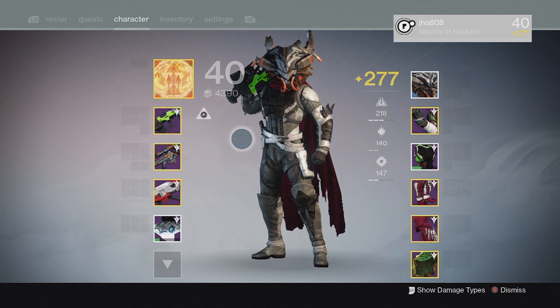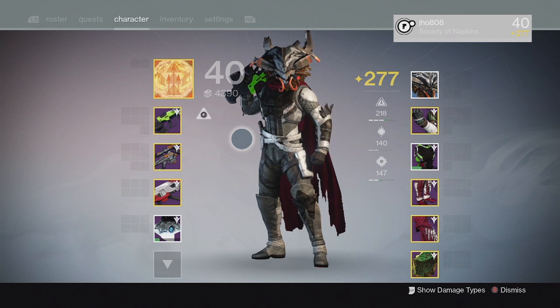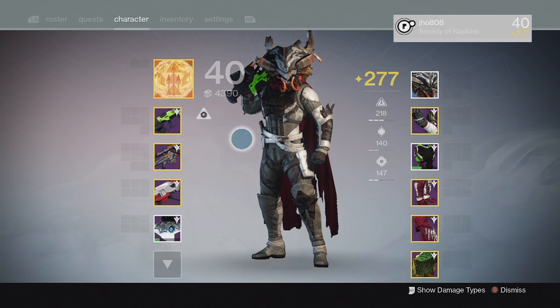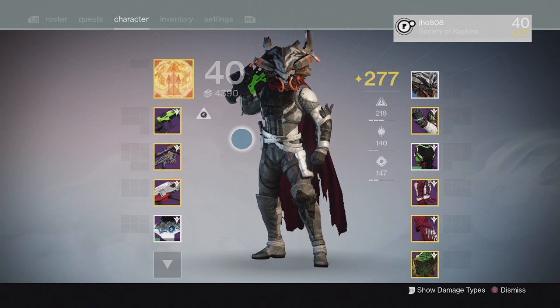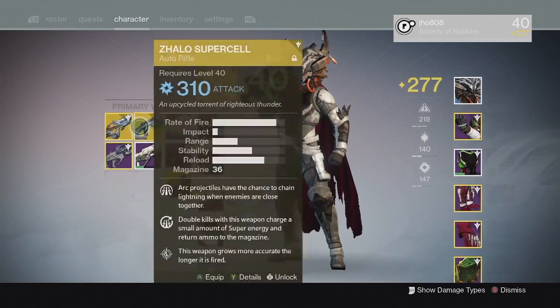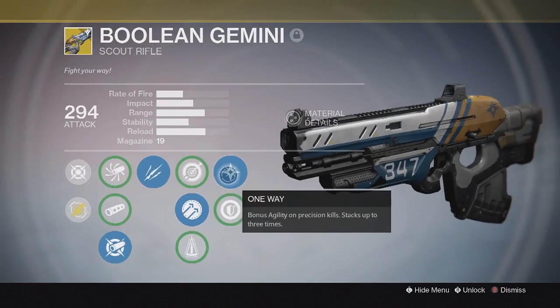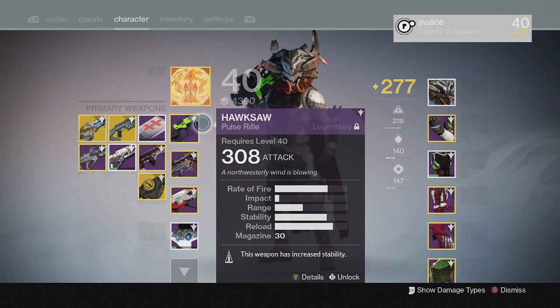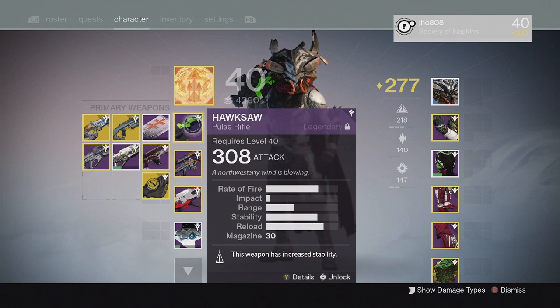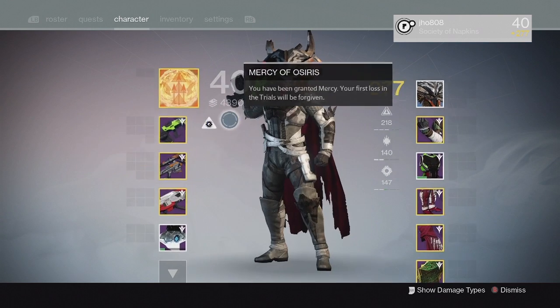In terms of Scout Rifles, the Hung Jury from the Dead Orbit vendor is pretty solid. Tlaloc is really good as well, but you need to be a Warlock for that. The Boolean Gemini is also solid in PvP. Personally I prefer Pulse Rifles over Scouts, so that's just my preference.